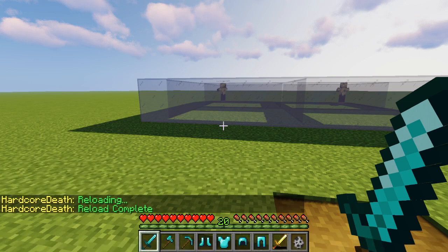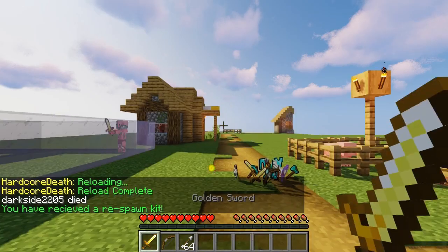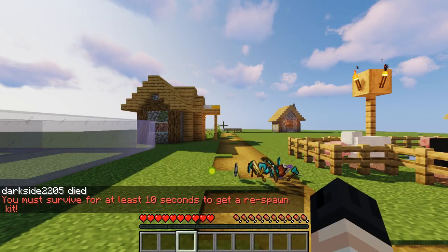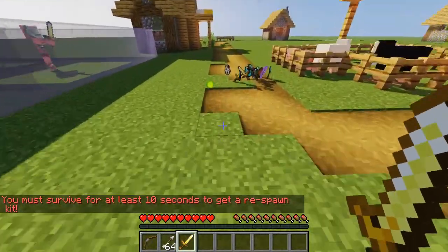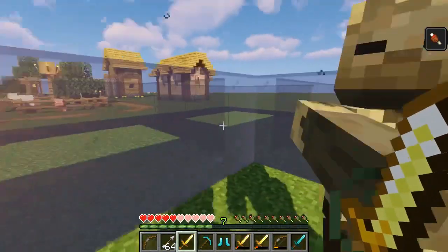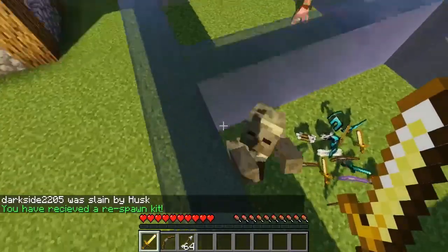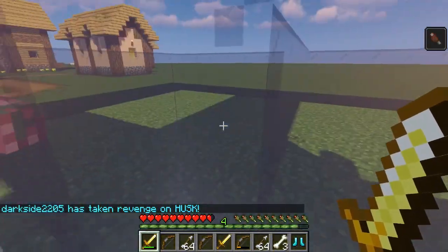Now let's reload the configuration file and try it out. As you can see, I respawned and got my Golden Sword, my Bow, my 64 Arrows, and my message. And if I try it again, it tells me I must survive for at least 10 seconds before I get a Respawn Kit — and sadly, I receive no kit. Now if I get killed by a mob and come back for sweet revenge, you can see a message is broadcast to the server letting everybody know that I got my revenge.